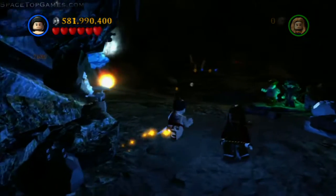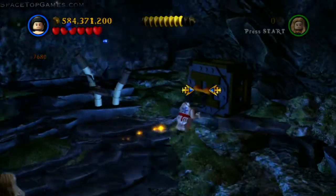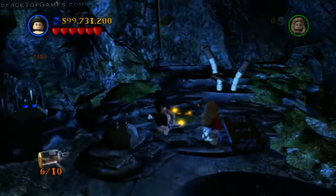The fifth minikit is back in the cave. Use a strong character to pull on this box farther into the cave, and the minikit will be inside.